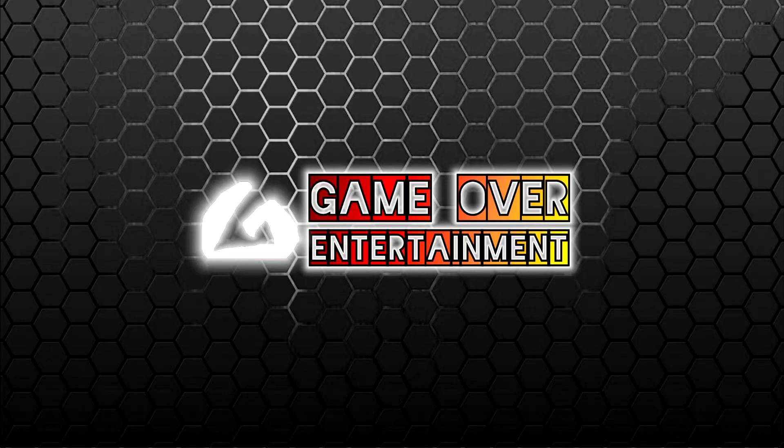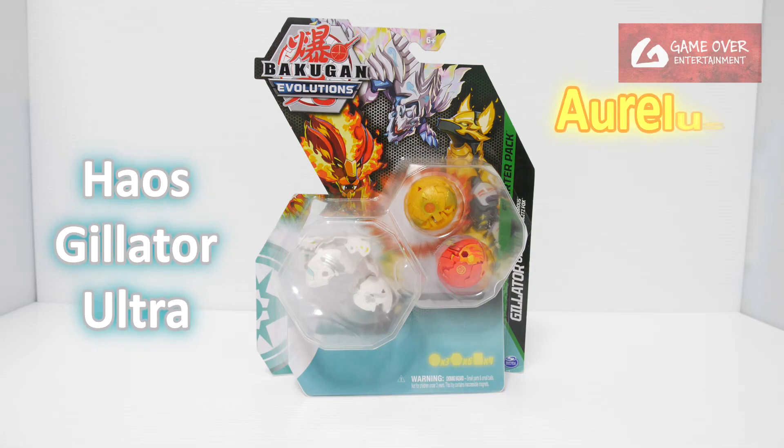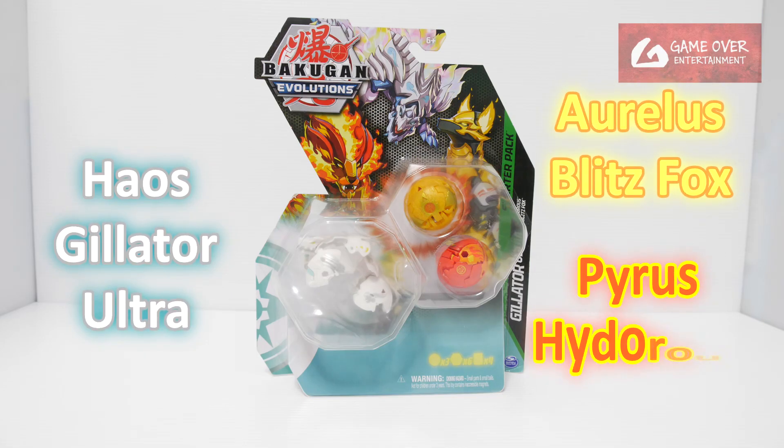Hello everybody, welcome back to another Bakugan unboxing video. Today we'll be looking at Heos Giletor Ultra starter pack. This pack comes with Heos Giletor Ultra, Aurelis Blitzfox and Pyros Hydrus.